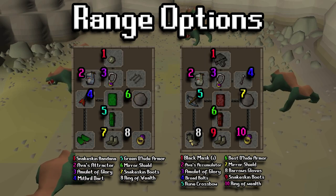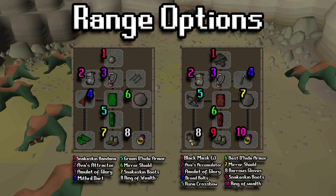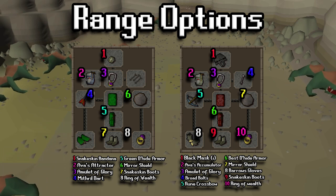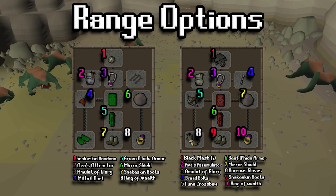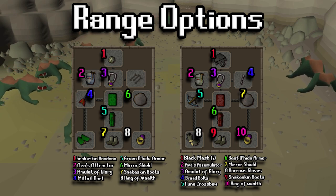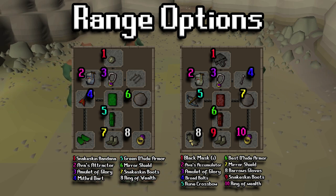For the range options, this is aimed towards lower to mid-level slayers, since those are going to be the ones using range more — either because they don't want to take as much damage or their range is just slacking. These are a couple of options you could use: either a dart option or a rune crossbow. You could switch the darts for throwing knives as well, but those are more expensive.